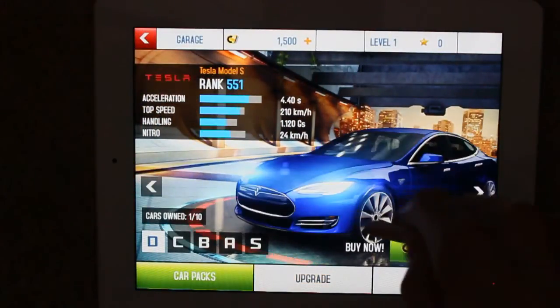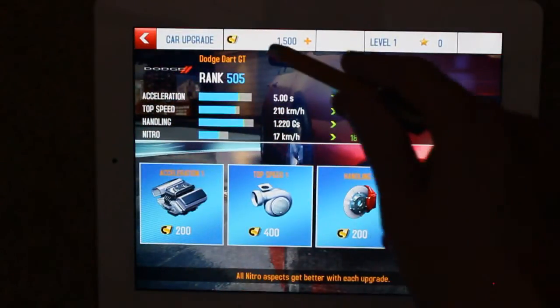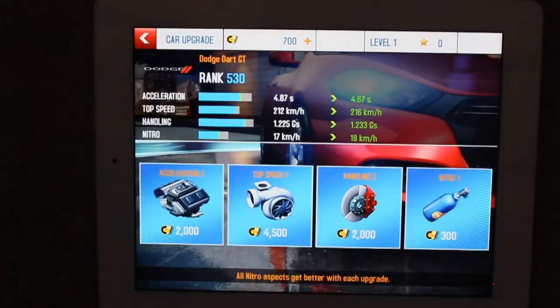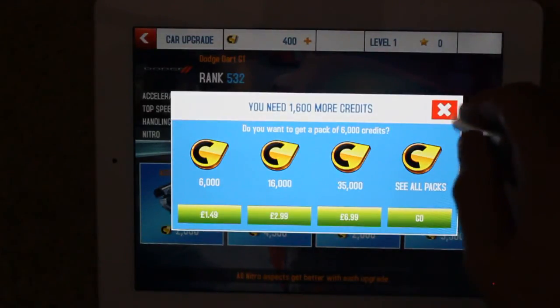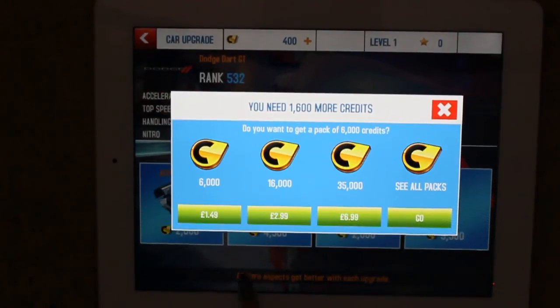This is my pretty standard starter car. Let's look at upgrading — these are the types of upgrades available. Let's upgrade the carburetor. It upgrades straight away. So we're not seeing wait times at this stage, unlike games like CSR Racing or Fast and Furious 6. If I want the next upgrade it tells me I need 1,600 more credits, and it's showing me the minimum pack needed rather than the most expensive.